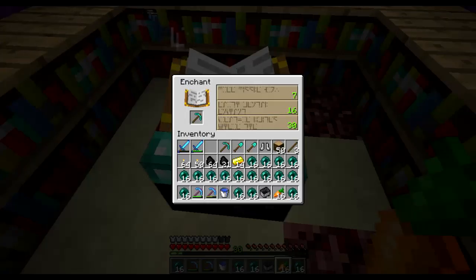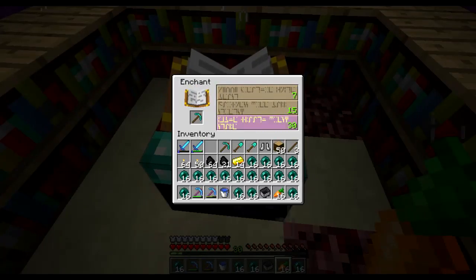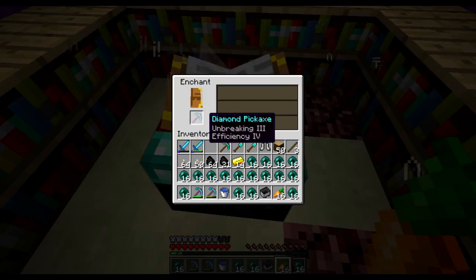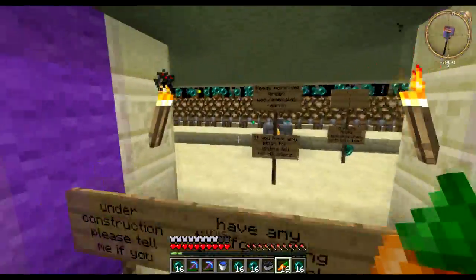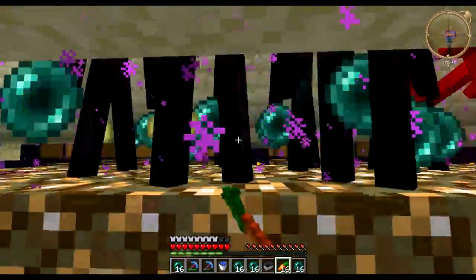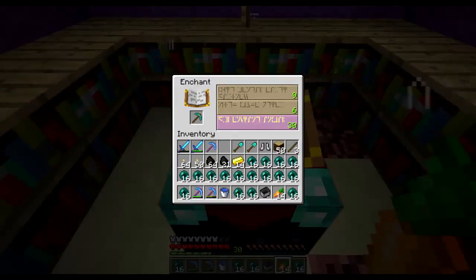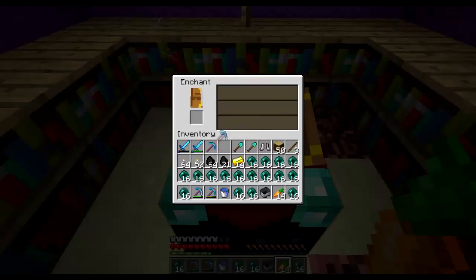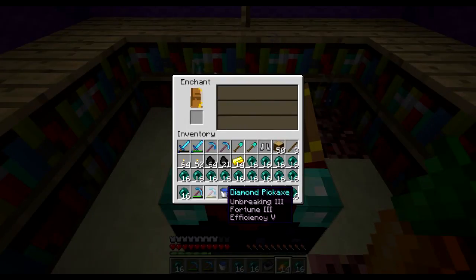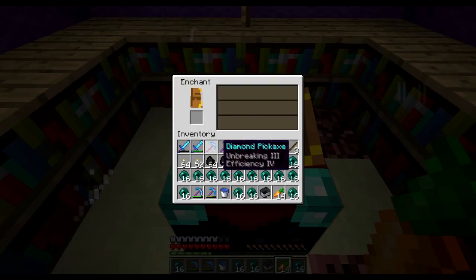First, enchant our diamond pickaxe. Let's scramble around a bit and see what we get. Oh, nice walking pick. And we're going to enchant another pickaxe. Oh, that's great. Might even... can't combine those. Nah, it's fine.